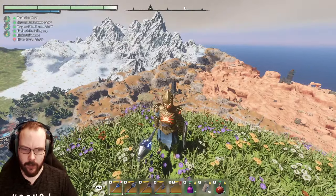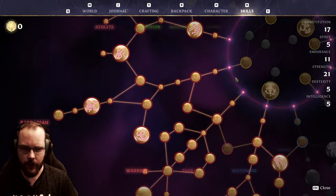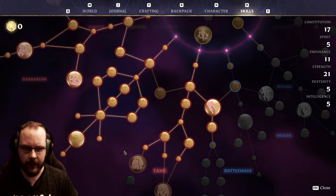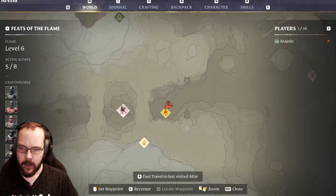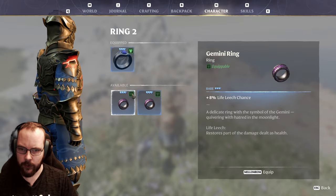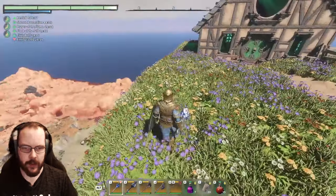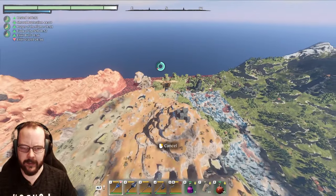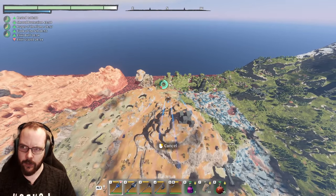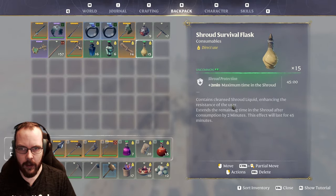Welcome back. I just had a hankering to go for a full-on warrior build — basically everything I could get my hands on: 17 constitution, 21 strength. We could go even further and get the rings with strength, but I think the Gemini rings will do the trick. Right now we're buffed up all the way and going to get the Wuka buff.